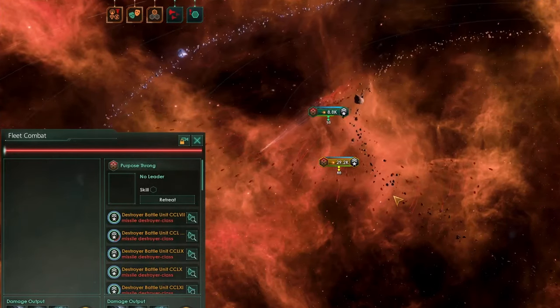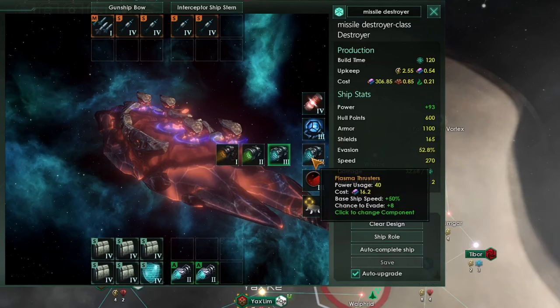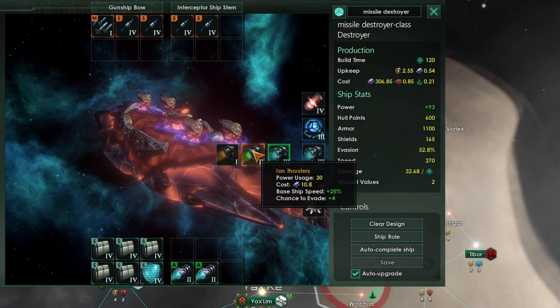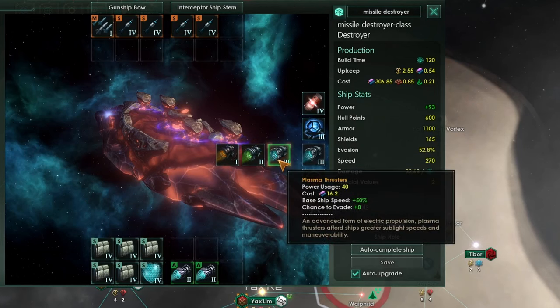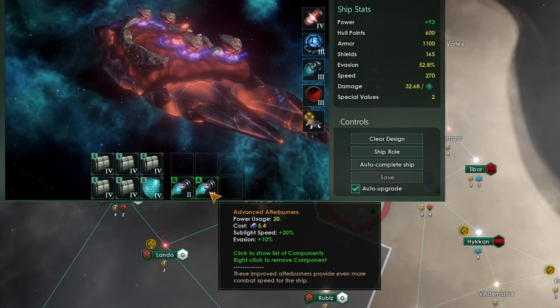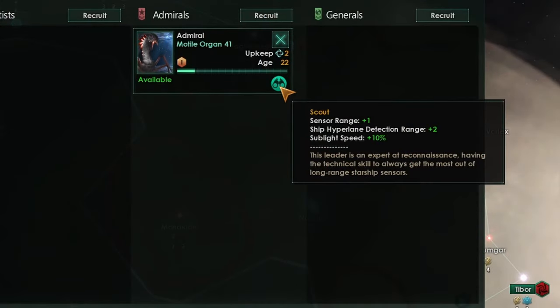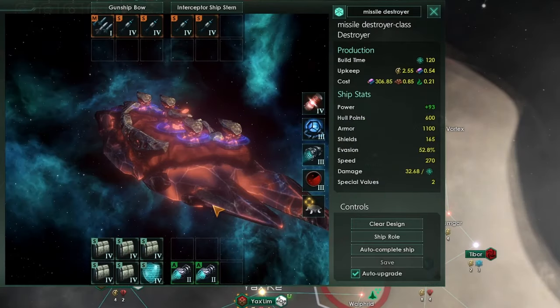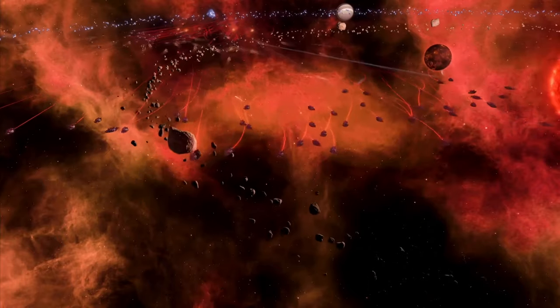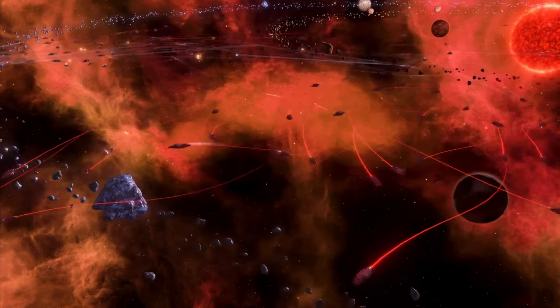That means you're going to be focusing on the speed characteristic of your ships. Speed can be increased in a couple of ways: first, you can increase the thrusters — each additional level adds 25% more ship speed as well as some base evasion chance. You can also add afterburner components, which are much more important than they used to be, increasing sublight speed further. Policies like rapid deployment and admirals with traits like scout can increase speed even more. This ship relies on not being in range of the enemy, kiting opponents as much as possible.